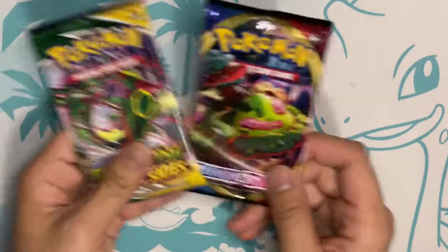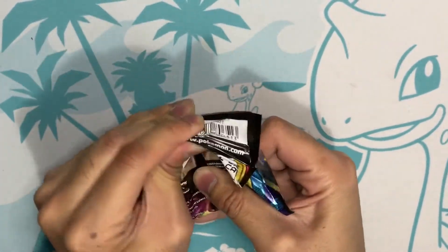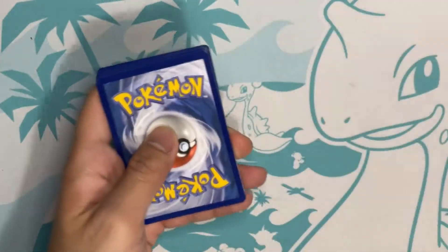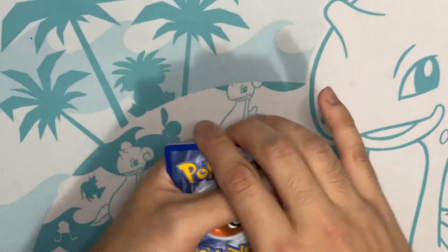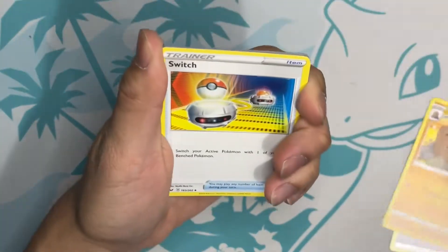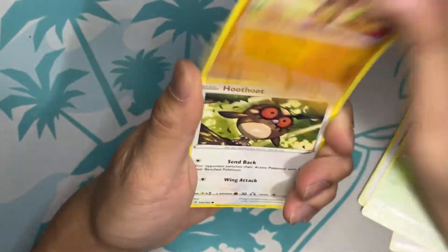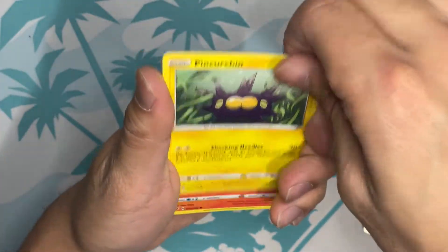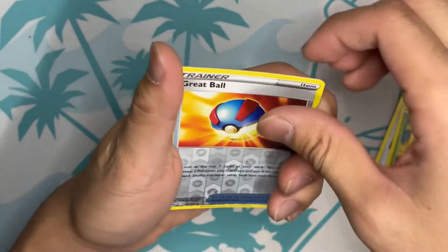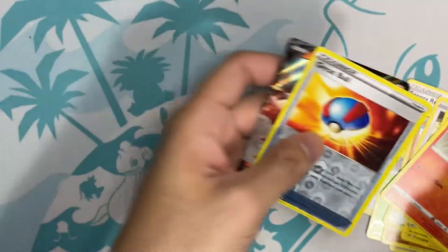Let's open up Sword and Shield. It's white. Let's go with Grass. We got Dugtrio, Switch, Energy Retrieval, Grookey, Mudbray, Hoothoot, Pincurchin — his cute little mustache face — Vulpix, Reverse Holo Great Ball, and a Torkoal V. I don't think I got you yet, so that's cool.